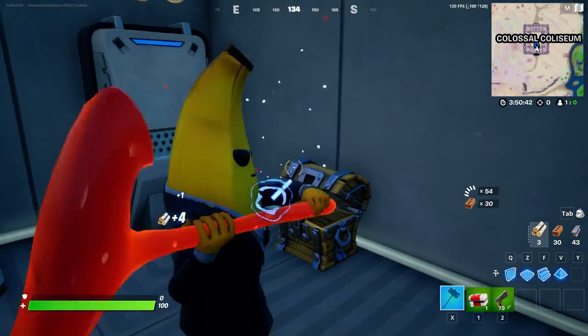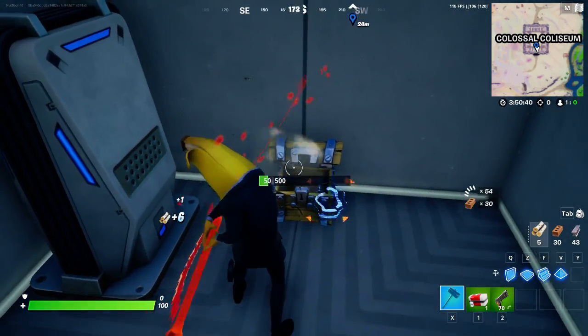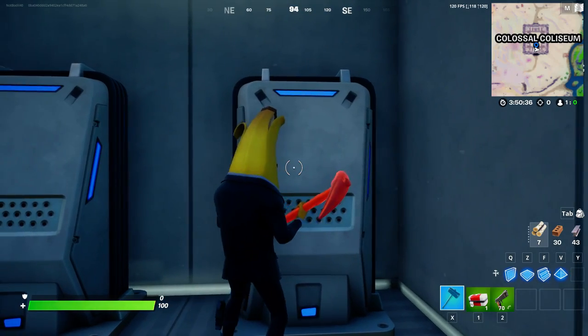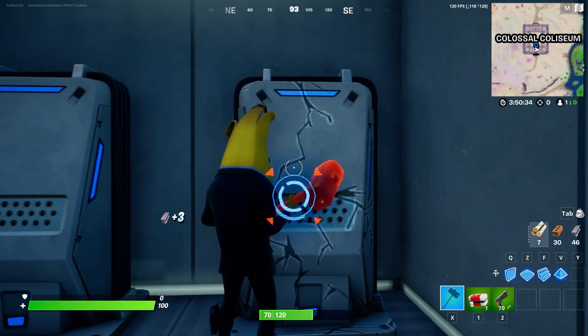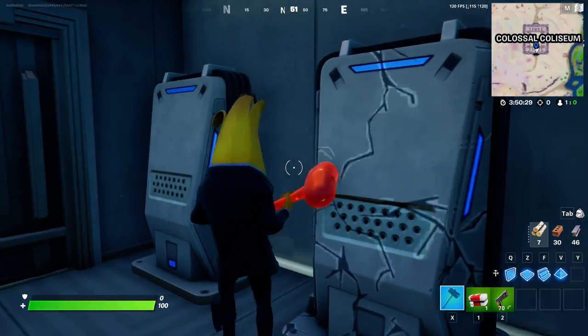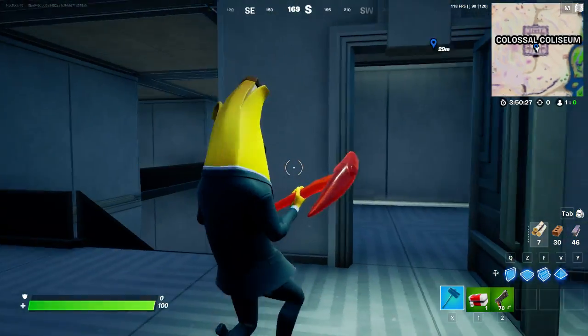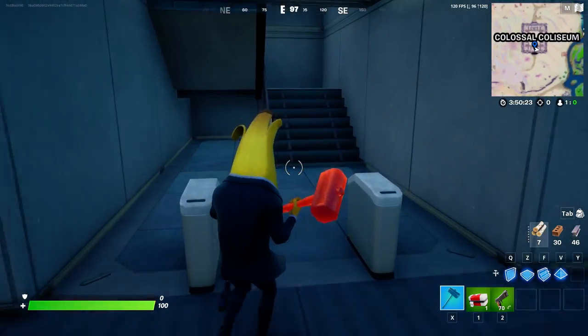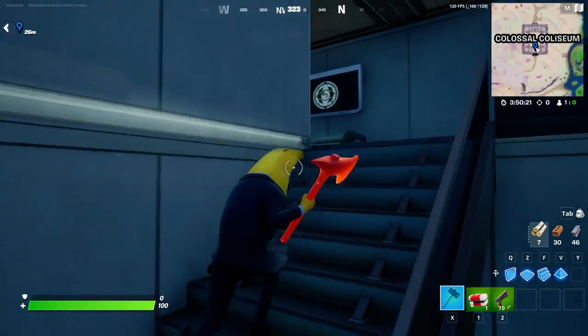I'm going to go super slow because this is super confusing — this entire place is kind of crazy. But anyway, this is the server hub. I don't know why there are weird noises, but these are the servers and you can actually destroy them — I did not expect that. All you've got to do is come here and it's going to have a button to scan once the challenges are unlocked. It's on the second floor — once you go down the stairs, take the right side and go right inside.